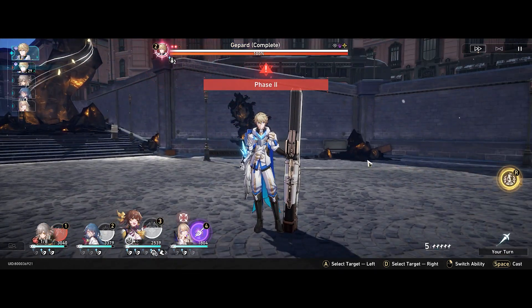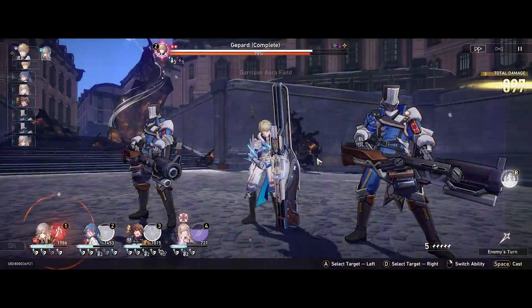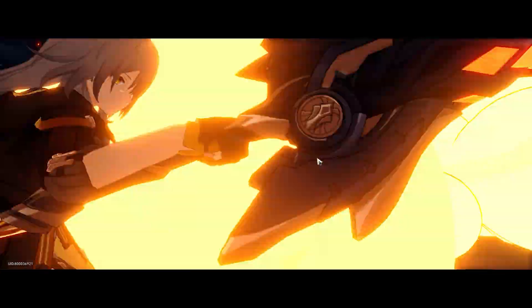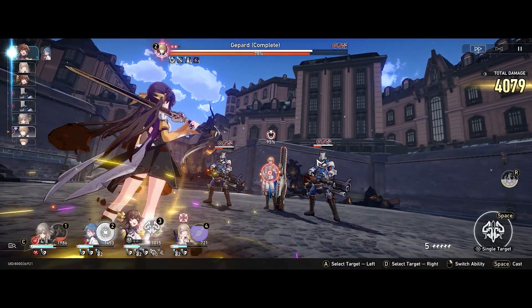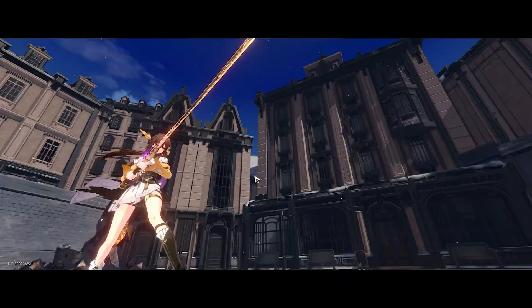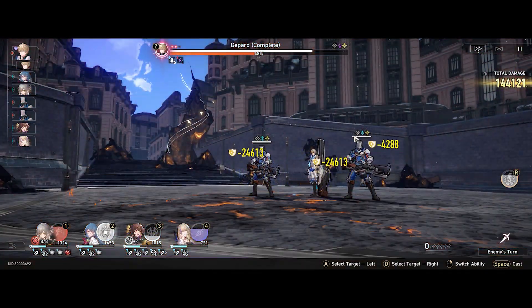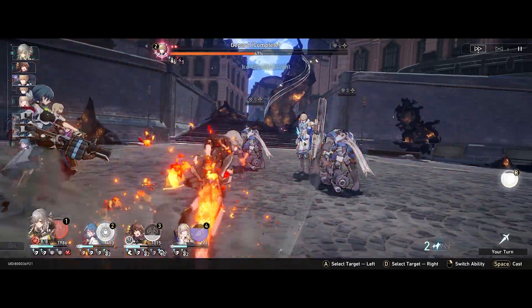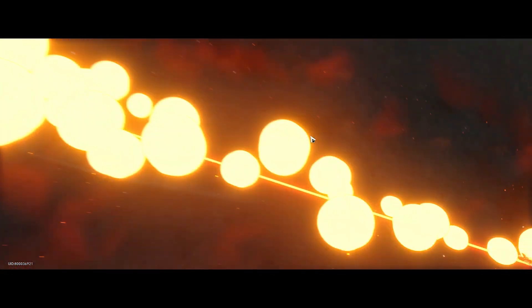Phase 2 introduces a new mechanic - he summons stronger monsters, but the main mechanic is a huge shield. It might look like you're doing no damage, but if you look above his head there is a shield counter, and each time you dish out damage that shield is going down. It's not infinite - you can DPS it down, it just takes a little time. Once the shield is down, it's more or less the same as the other phases. You don't really need a weakness breaker in phases 2 or 3; it's nice to have but it mostly comes down to sustain and DPS potential.